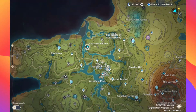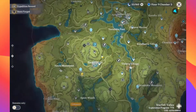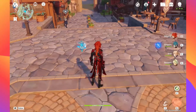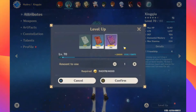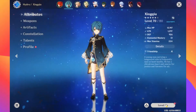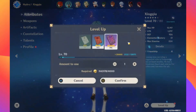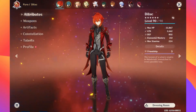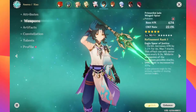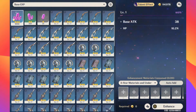Start off farming those boss drops, and then you can find leaks on what artifacts and talent books he'll need, and farm those. Make sure you have enough weapon enhancement ores for whatever weapon you're going to use. I've kind of been farming level-up books passively — I leveled him to 90 so I don't have many leftover, but I've been getting them from events and quests, so just play through the storyline to get those.